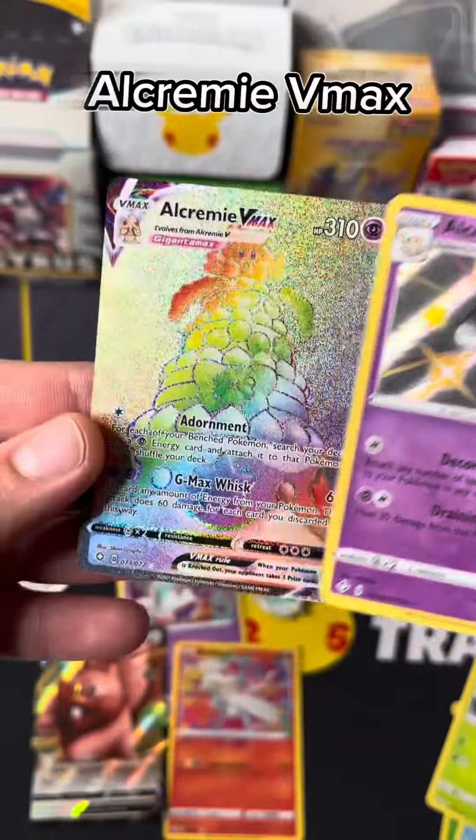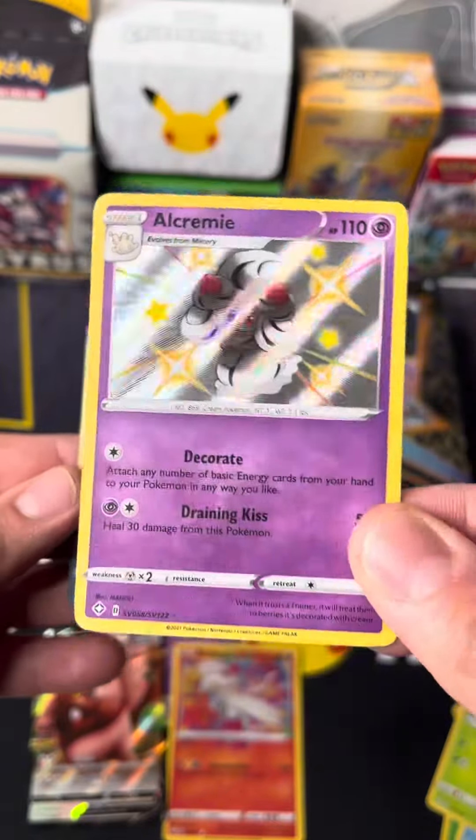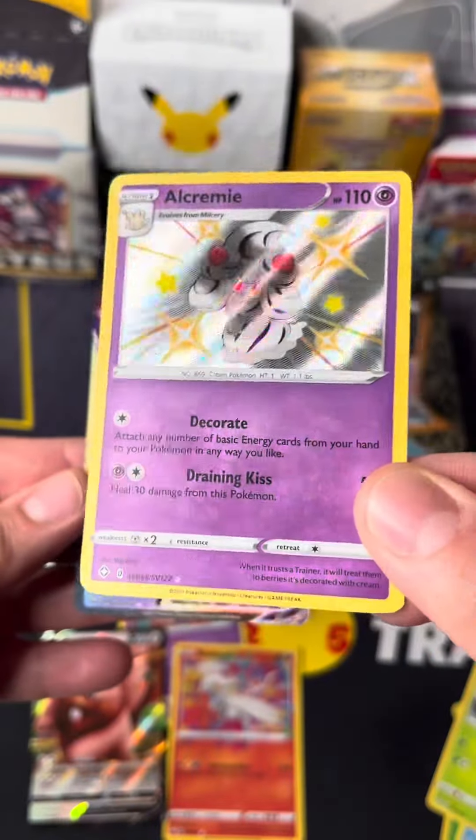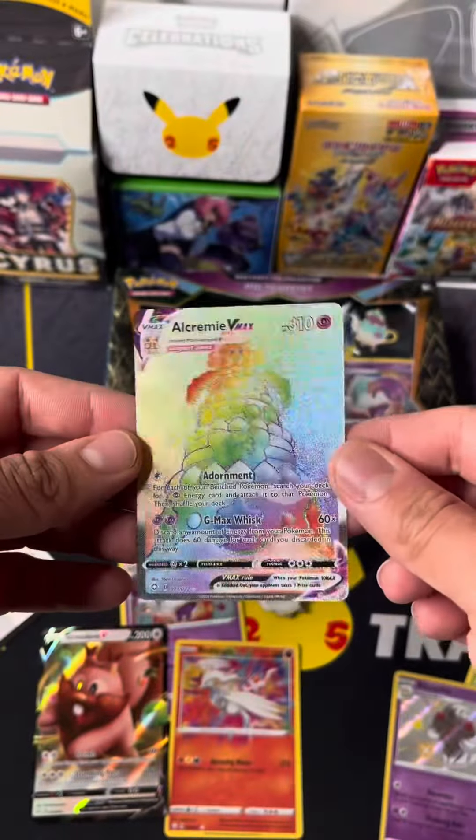An Alcremie Shiny Holo and also an Alcremie VMAX Rainbow Secret Rare. It looks like we just pulled an Alcremie double banger hit! I love this rainbow card — this is the first time I've pulled it.